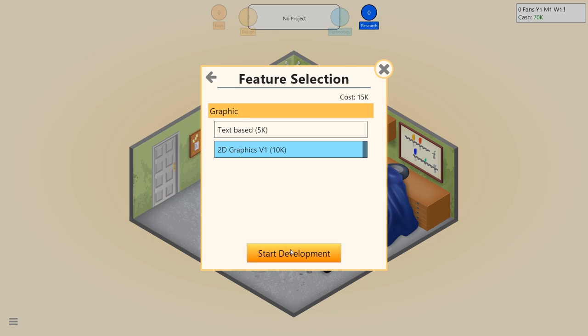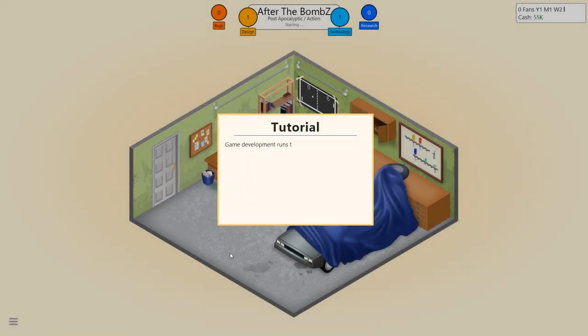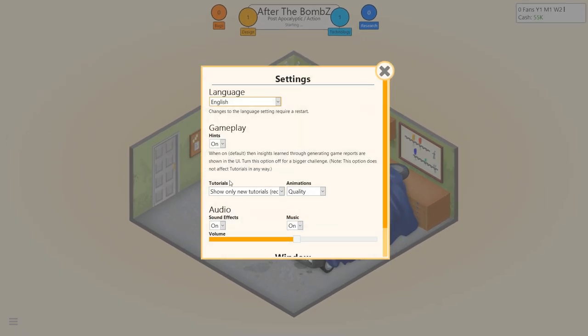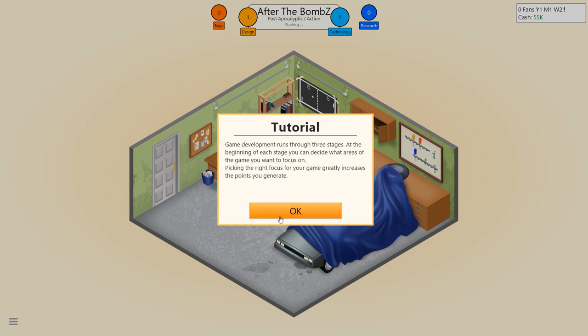We'll disable tutorials. Right, so we've got development stage 1, 2 and 3. Development stage 1: we have to set our engine, gameplay, and story time — how much time do you want to devote to each one. Engine is plus-plus-plus with an unknown modifier. Gameplay is plus-plus with an unknown modifier.